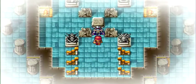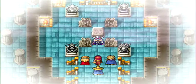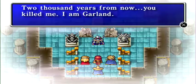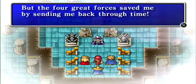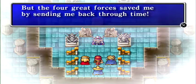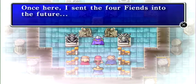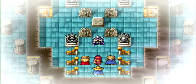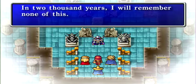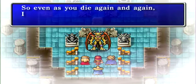And what do you know — it's Garland himself. I mean, you could tell just by seeing the horns. The fiends apparently sent him back in time 2,000 years in the past, and he sent the fiends back to the future — it becomes this time loop. I'm not quite sure how it works but whatever. And all of a sudden he becomes Chaos.